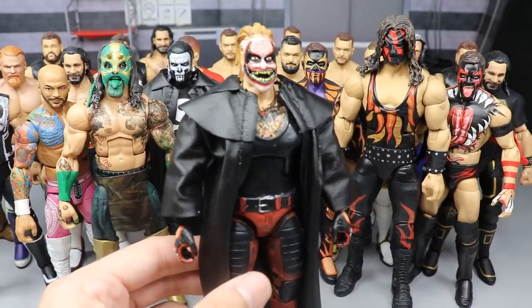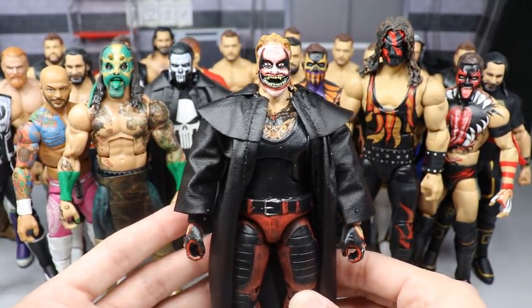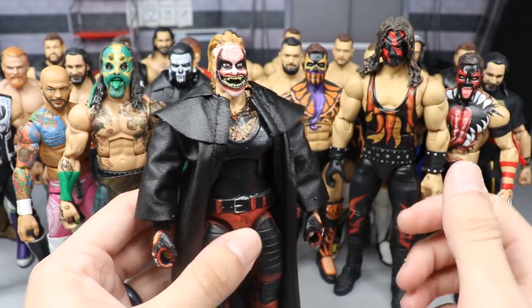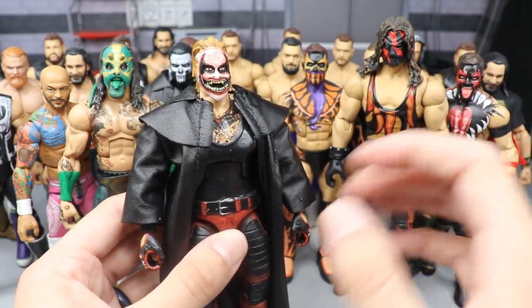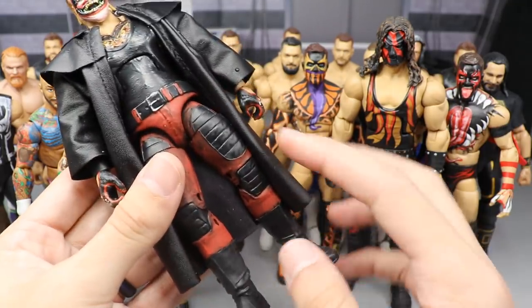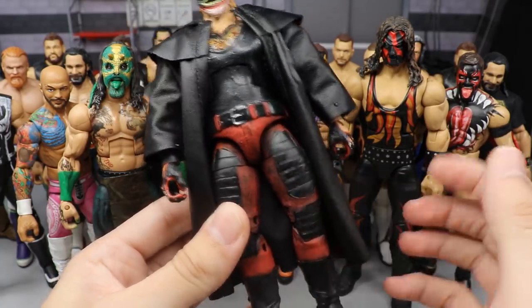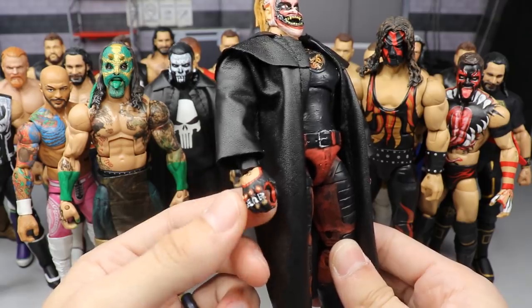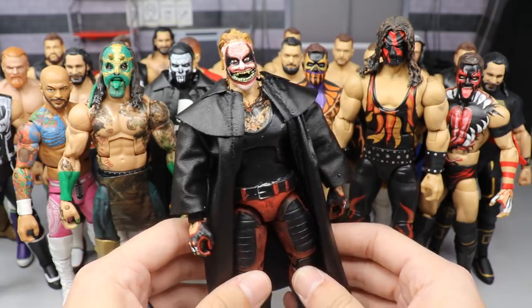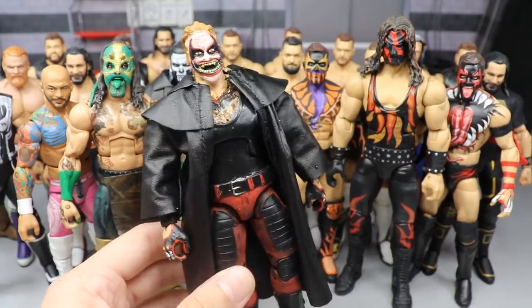I honestly didn't want to include this Fiend figure because it could be so much better, but we're including it anyway. The head cast is from BDW and Mad Reaper — they did a great job casting and getting it out to the public. I used a Rhino torso, Sting legs, Bray Wyatt's crotch, Sting boots, and my boy Rodney made the hands. The paint is chipping but this is just a placeholder until we get another one — this Fiend custom will either be redone to much better quality or replaced with the Mattel one.